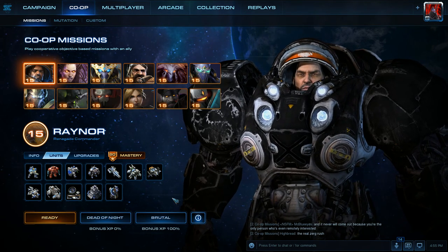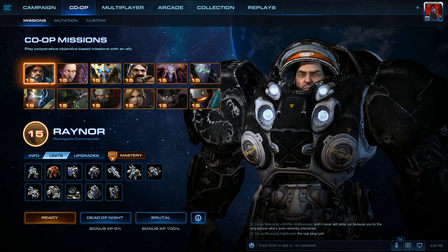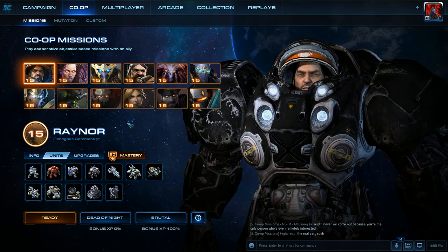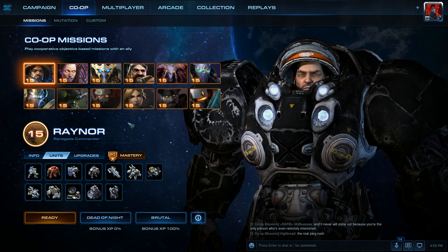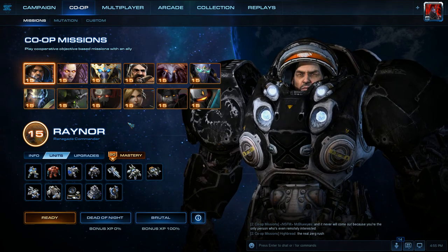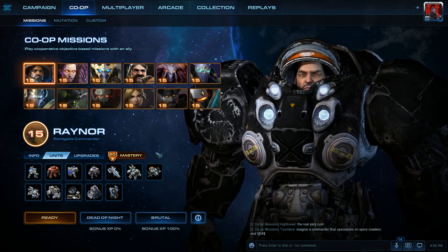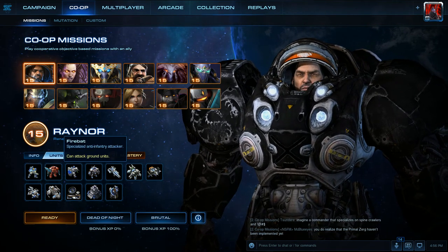Hello everyone. I've got a walkthrough on how to beat the Dead of Night co-op mission on Brutal Difficulty while playing as Raynor. A viewer from the comments actually requested this — that was Maro Isip. I believe that's how you pronounce it; if you are viewing this right now, Maro, please tell me in the comments how to pronounce your name correctly. Anyway, what Maro requested was to see how to beat this mission while playing as Raynor and how to defend against oncoming waves.